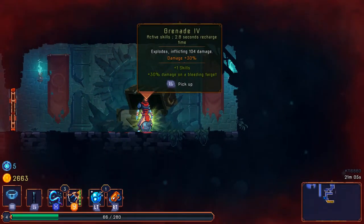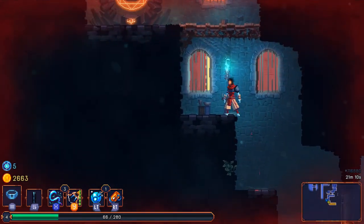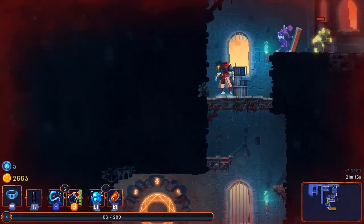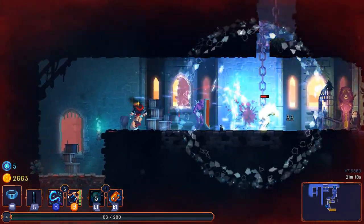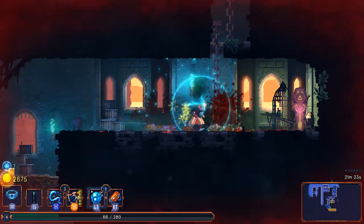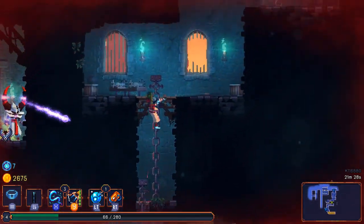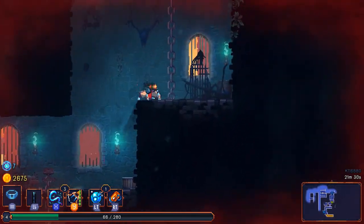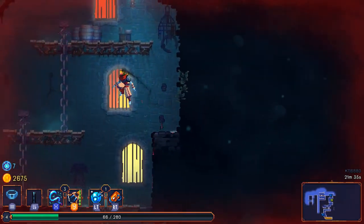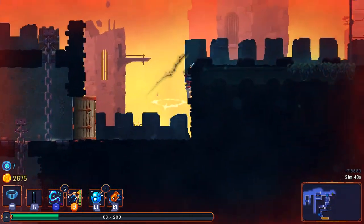Grenade four is tempting me to switch back, but no. Really I think the main reason I'm having so much trouble is my absolute refusal to use these side items and skills. Look at that — I stun one enemy, take down the other, and take down the first one when it unfreezes. So much easier than trying to deal with everything purely with melee. The game clearly expects you to make use of everything it's giving you, and that's why I'm having such a hard time.